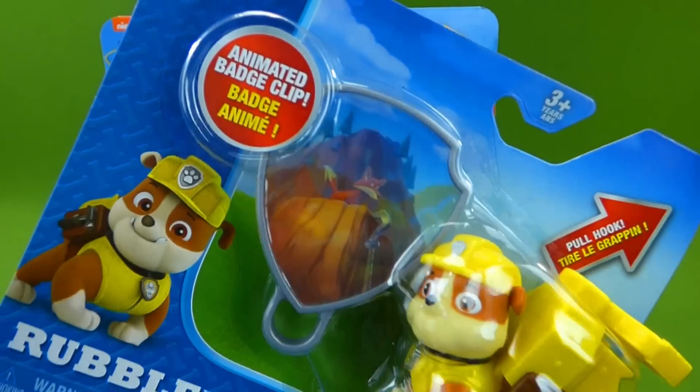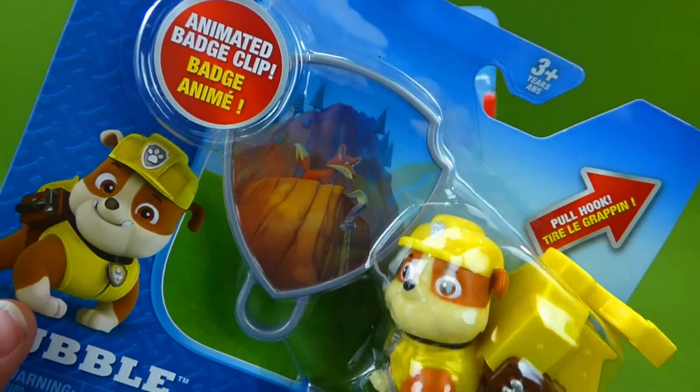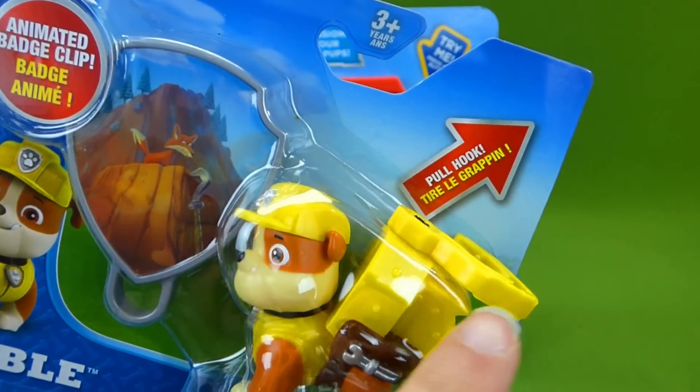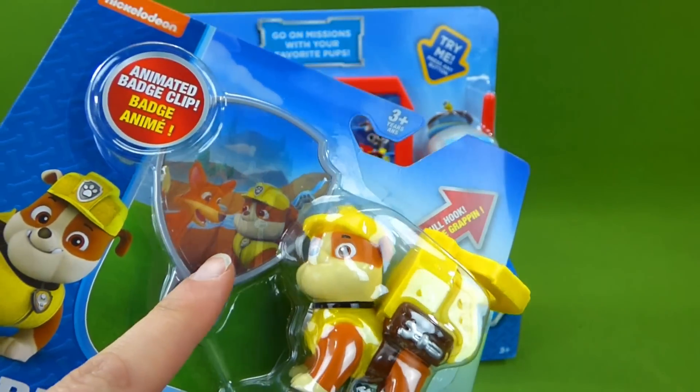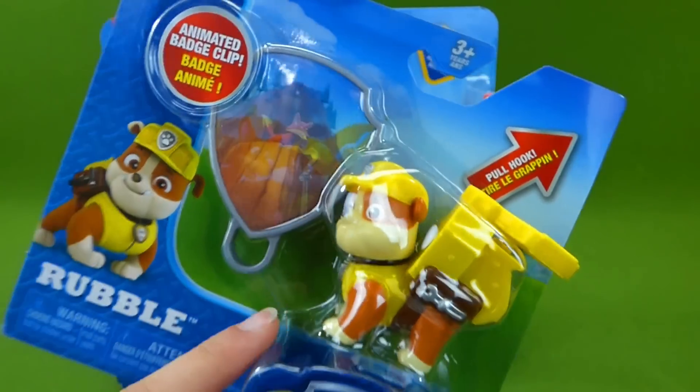The badge actually changes pictures. In this picture, Rubble is using his hook to save the fox. That is super cool.